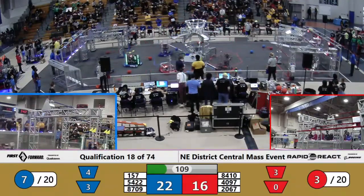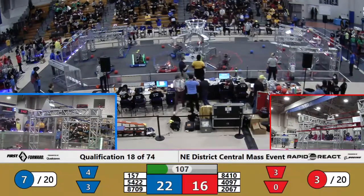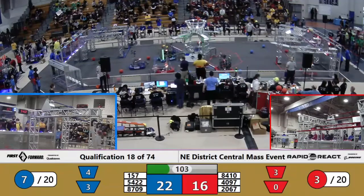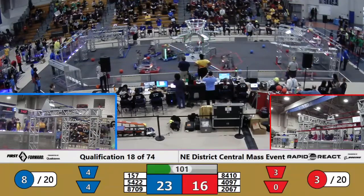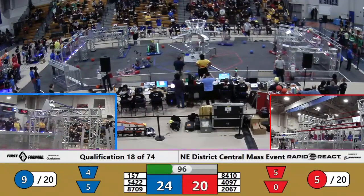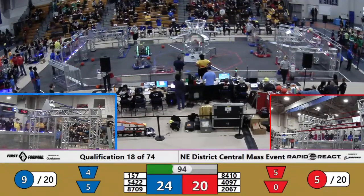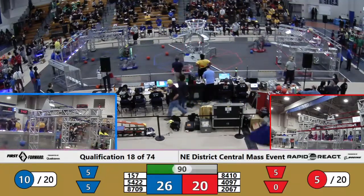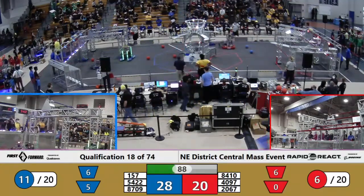This is already looking like it's going to be a competitive match. 8709 looking to grab a piece of blue cargo near the hub. Their partners, Stormgears, they're lining up — they've got a flywheel roaring, ready to go. One up in the air into the goal, another up into the air and in there alongside a red Alliance cargo.